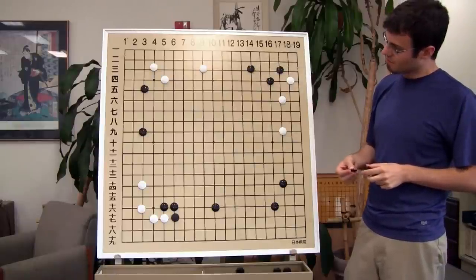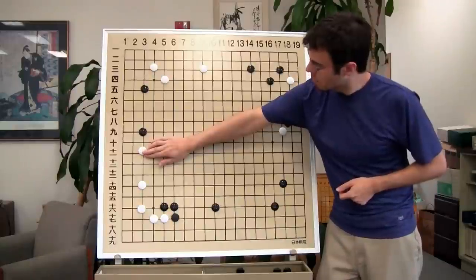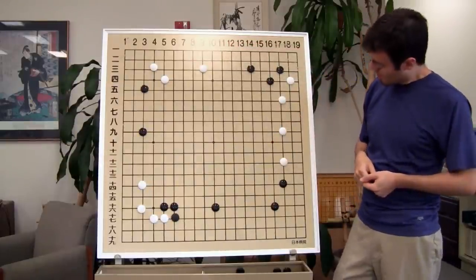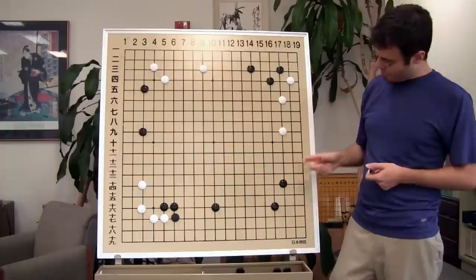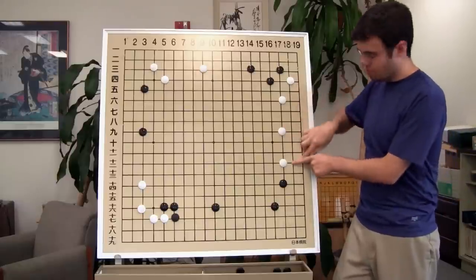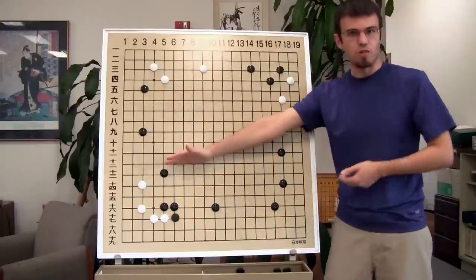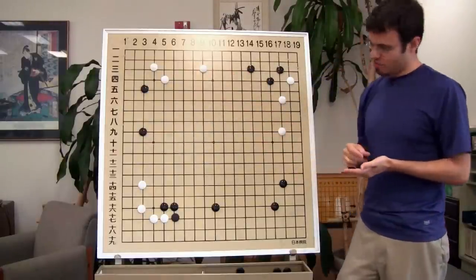It's white to move. Black took this corner. There are actually two really good ones — this is big, this is big too. This one feels the smallest of those three, but the nice thing about it is that it helps us become even stronger and limits Black's potential. Black has very big potential here — wouldn't Black love to get a move here and here and make a really big box? So this extension can help prevent that. But I think these other extensions are going to be a little bit bigger.